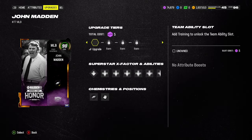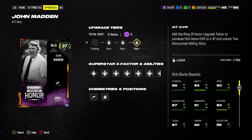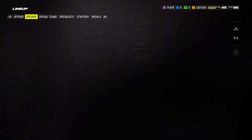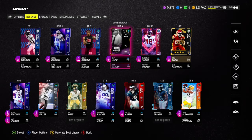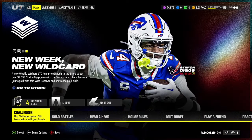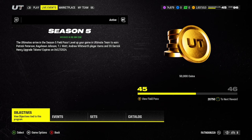He's pretty solid at the 90 base, but to get him to the 97 it's actually not that difficult. And once he is a 97 he is an absolute nasty dog on the field. He's got some pretty nasty stats which we will go over once I tell you how to actually upgrade this card.